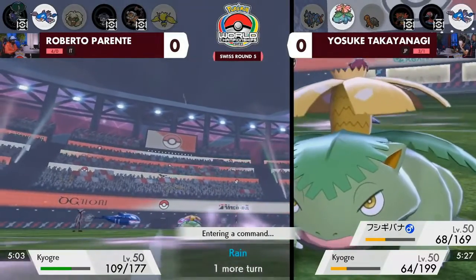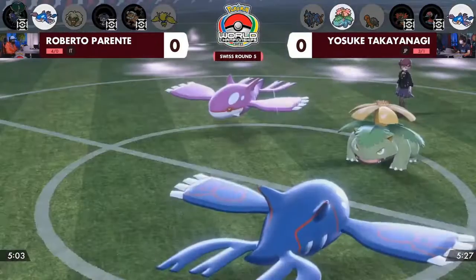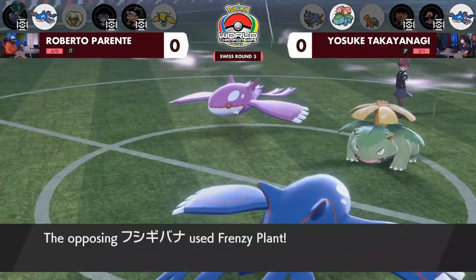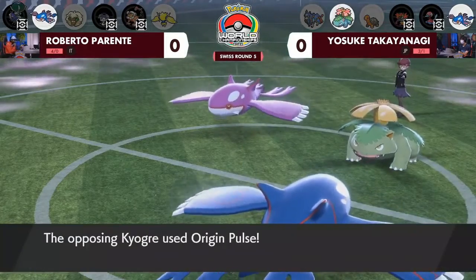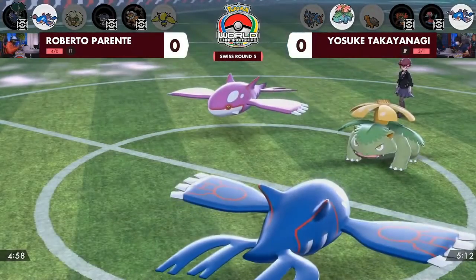Now it is down to Roberto and his Kyogre by himself, having to rely on an Origin Pulse if it even gets the chance before Venusaur knocks it out first. It looks like it's just going to play it safe here — the Protect coming through first, maybe just trying to feel out what is going to happen from this Venusaur. The Frenzy Plant and Origin Pulse both get mitigated by the Protect, and also the rain is going to stop.